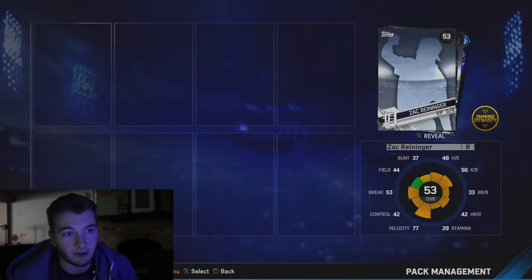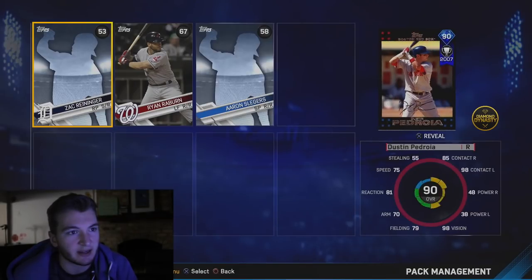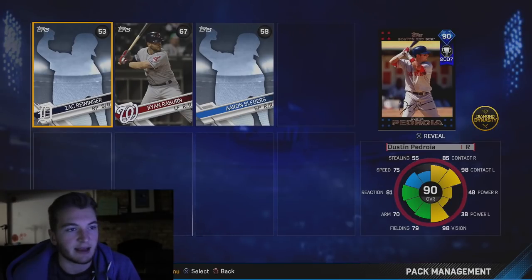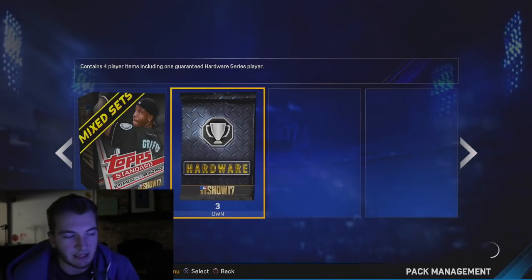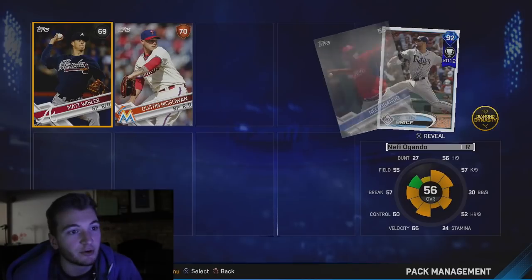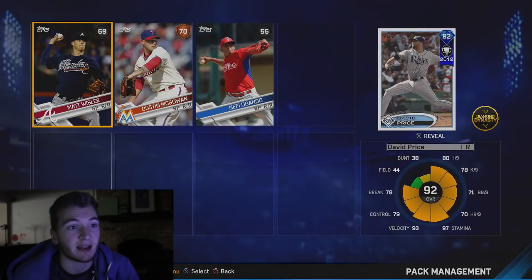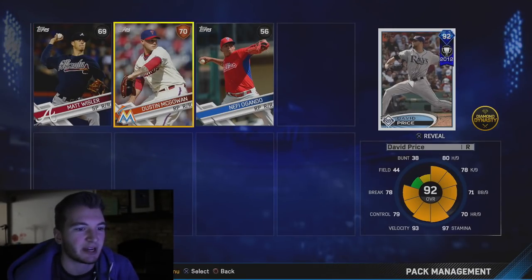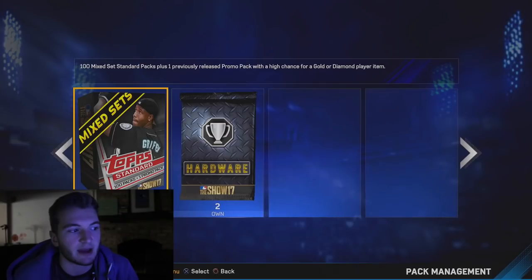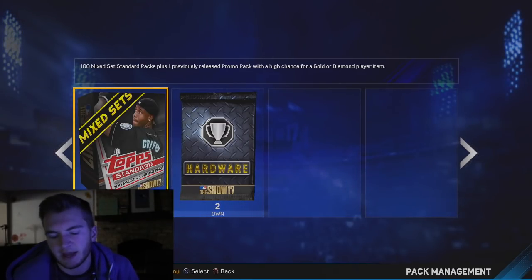We got a diamond — 2007 Dustin Pedroia. I'll take that. I think it was Pedroia that just got the 99 overall in the ticket counter. That's huge. There are like four players in this pack and we got another diamond — 92 overall David Price. I'll actually take that, that is cool. He's a starting pitcher in this one, which kind of sucks, but that's huge.